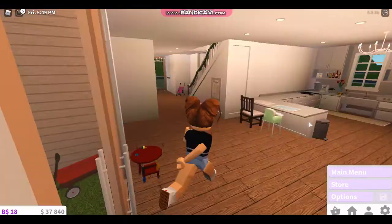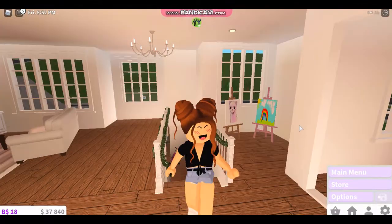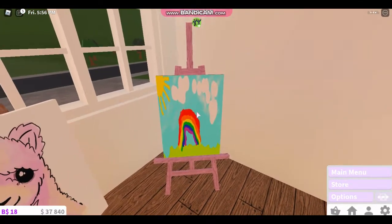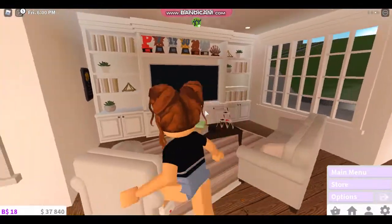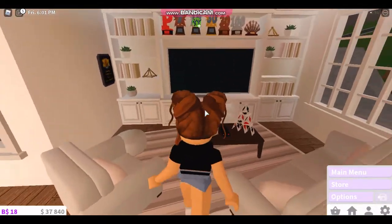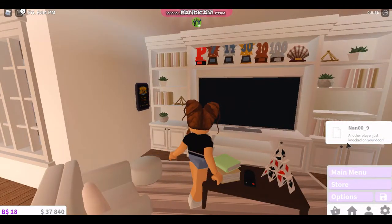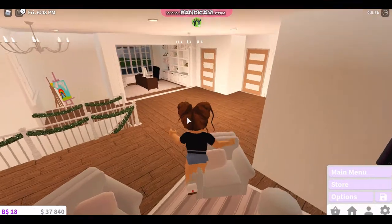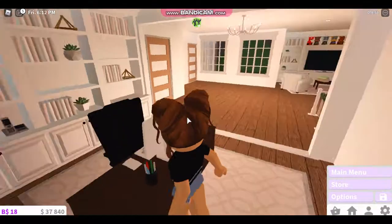Let's go look upstairs. As soon as we go upstairs, we have our paintings — this one is Hazel's and this one is mine. And then we have the living room with all the trophies I have. And then we have my office; I might do a roleplay here.